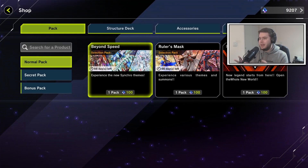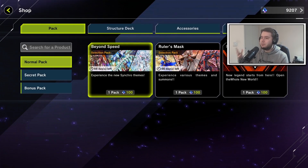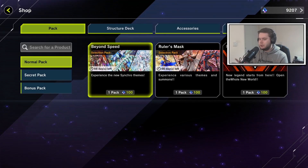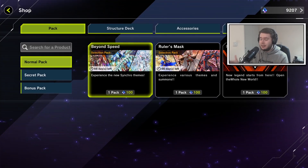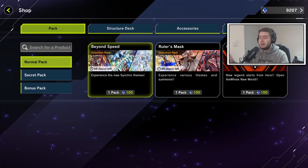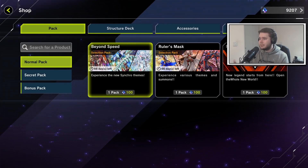People are begging for more content — not necessarily more cards, because there has to be some release cadence, but more meaningful things to do besides standard ranked mode. Also, for Konami being so good at communicating early on, their silence on FTK decks making ranked really unfun is frustrating. If you're facing three to five FTK decks in a row, that's not a fun experience for players.